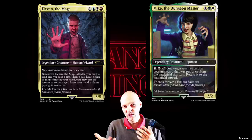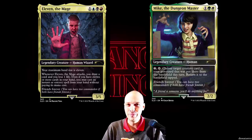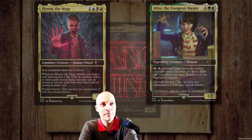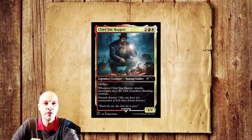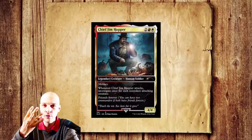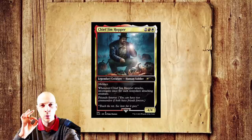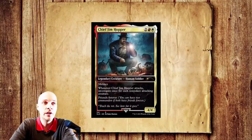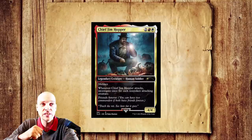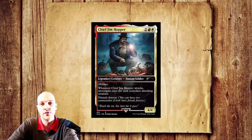Let's begin by looking at them one by one and making a small review. First up we have Jim Hopper — a four mana cost Boros legendary creature, a 4/4 human soldier. Menace. Whenever Jim Hopper attacks, investigate once for each non-token attacking creature. And then yes, Friends Forever.